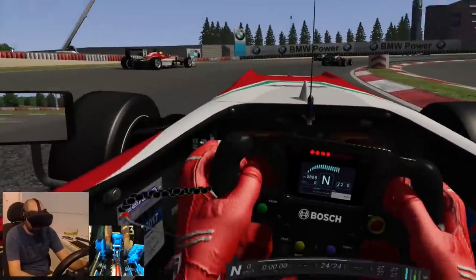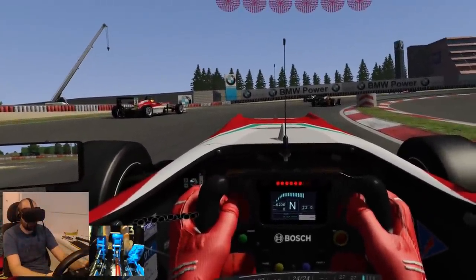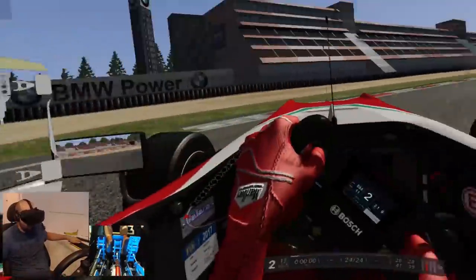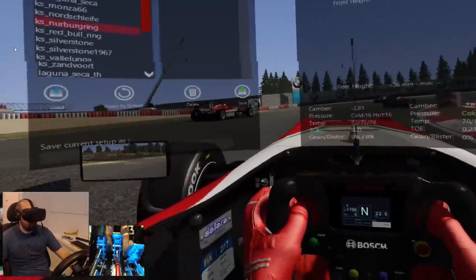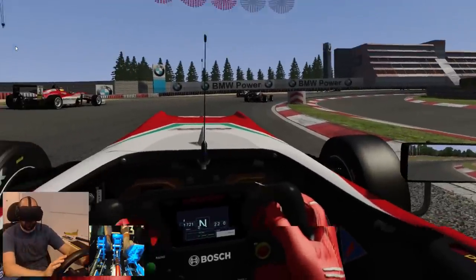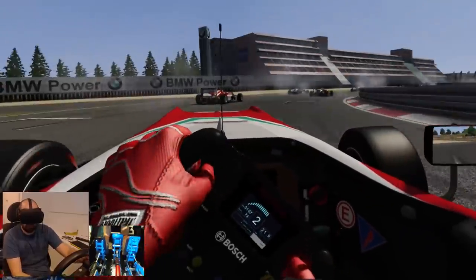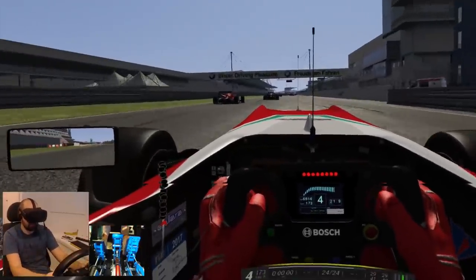Here we go then — seven laps, let's find out how this handles. In terms of my equipment, you'll see the pedal cam below — I'm using the Protosimtech PT1 pedals. Okay, I may have to be a bit more gentle on the throttle out of the gate there. Sorry, team — first time in the car. It didn't happen. I'm using the PT1 pedals and an SW20 direct drive wheel with force feedback at about 60% in the SimiCube software and 100% in-game.